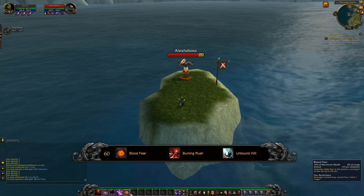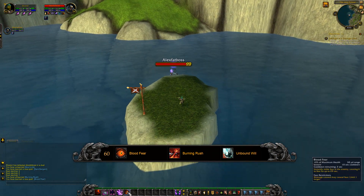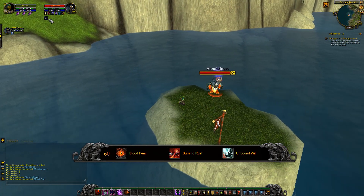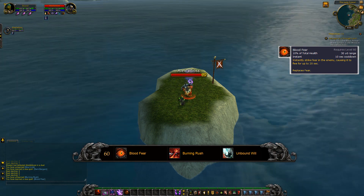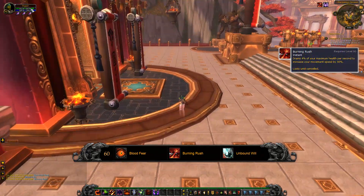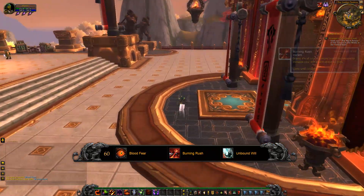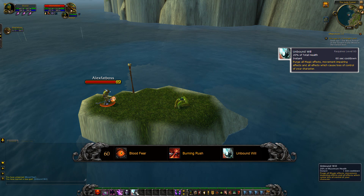Now we're moving on to the fourth tier, which is more of a utility tier — mostly PvP-oriented. It makes you choose between moving faster, removing stuns, or an instant fear. The first one is Blood Fear, which makes your Fear instant but puts it on a 10-second cooldown. The second is Burning Rush, which makes you move 50% faster, but every second it's active it drains 4% of your health. The last is Unbound Will, which removes all magic effects on you — essentially a PvP trinket — but it costs 20% of your total health to use.